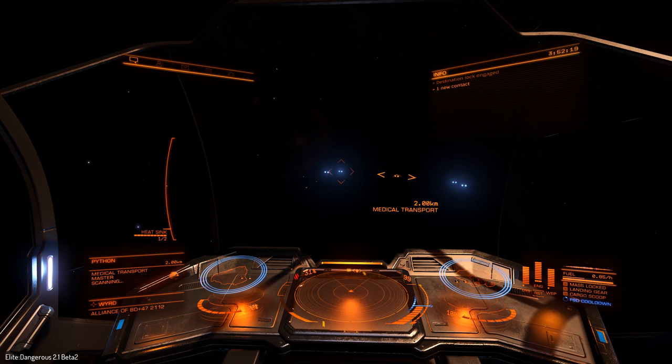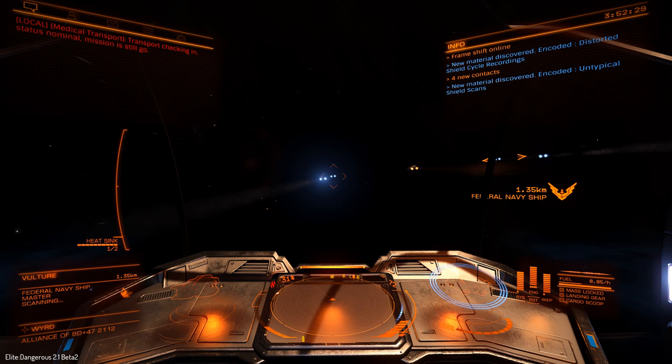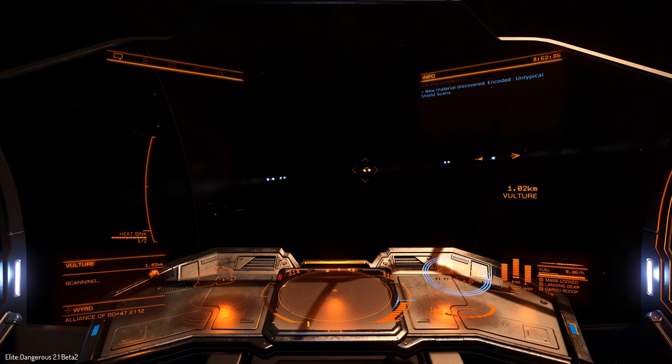Not only are there things that you pick up, you can also fly up close to spacecraft and perform shield scans. This gives you information such as encoded untypical shield scans, which are kind of like commodities needed to help make improved parts. I'm going to visit another engineer on the edge of space.